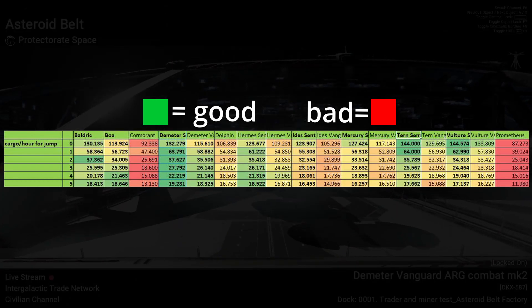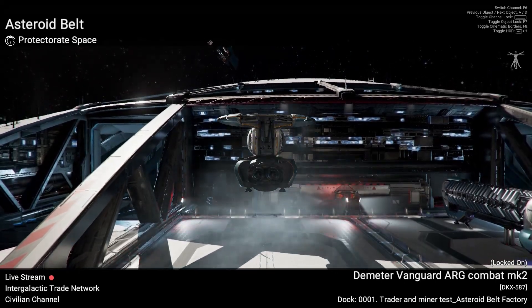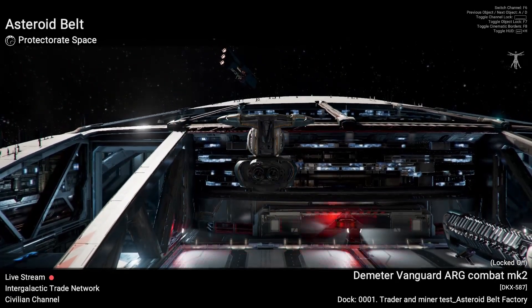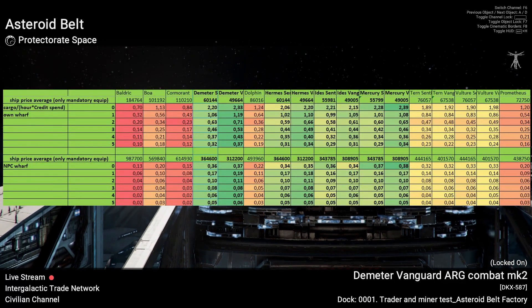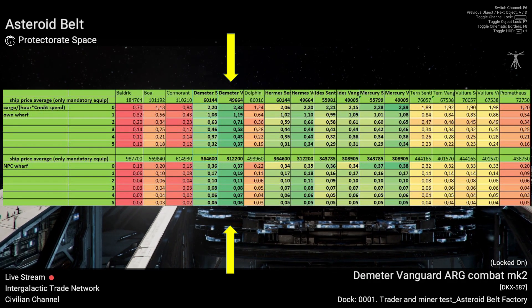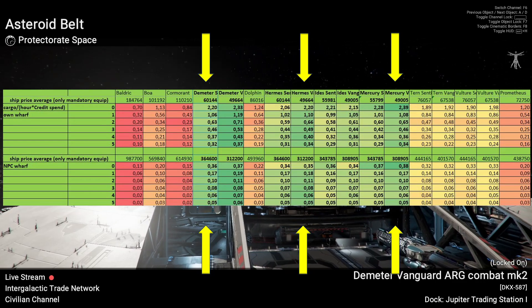But when we compare the performance with the purchase price from NPC wharfs and the average prices of the wares we need if we build them in our own wharfs, we find that the Vanguard variants perform better — especially the Dimitar Vanguard, followed by the Hermes Vanguard and the Mercury Vanguard. While the Dimitar Sentinel still did well.